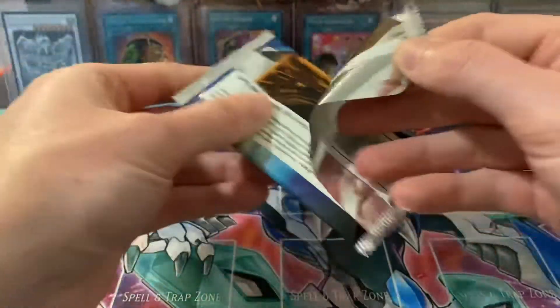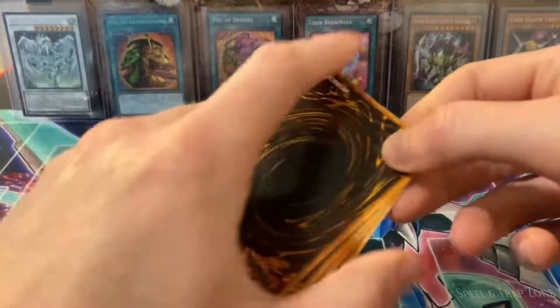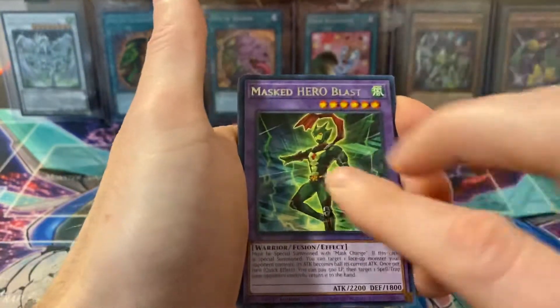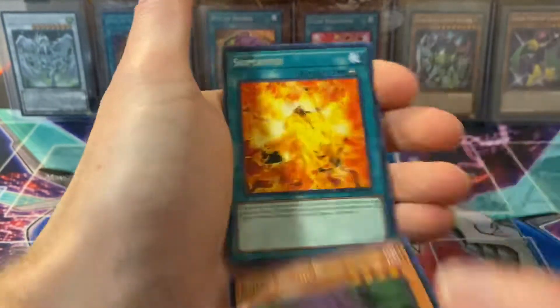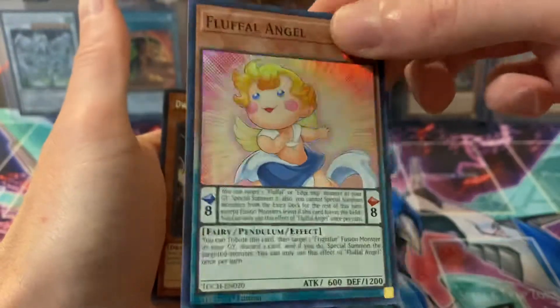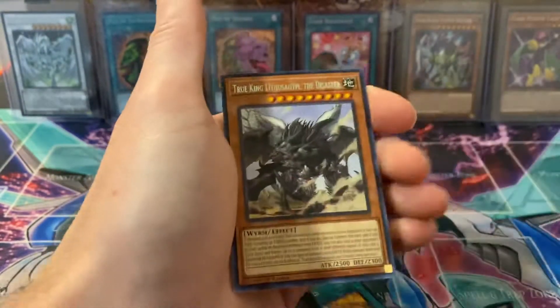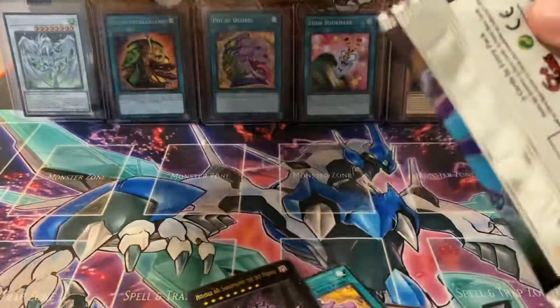Masked Hero Blast, Witch of the Black Forest, Supervise — oh, and Fluffel! There he is. Dwarf Star Dragon Planter, Starlight Road, and this guy. Last three packs coming up.